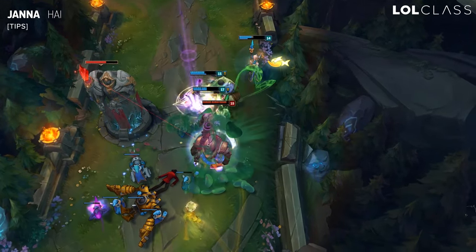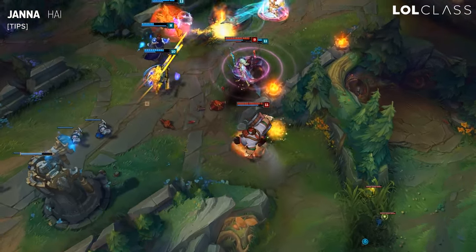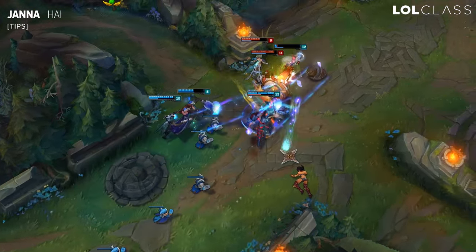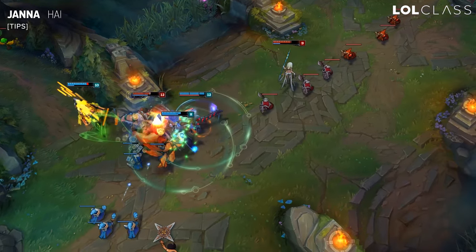Another neat thing with Janna that a lot of people don't actually know: normally when champions get knocked into a wall there's a mini-stun, and that works with Janna's ultimate as well. So if you ultimate them into a wall, there's a little mini-stun when they hit the wall. It's a very minor stun, but it could be the difference between killing someone or not.